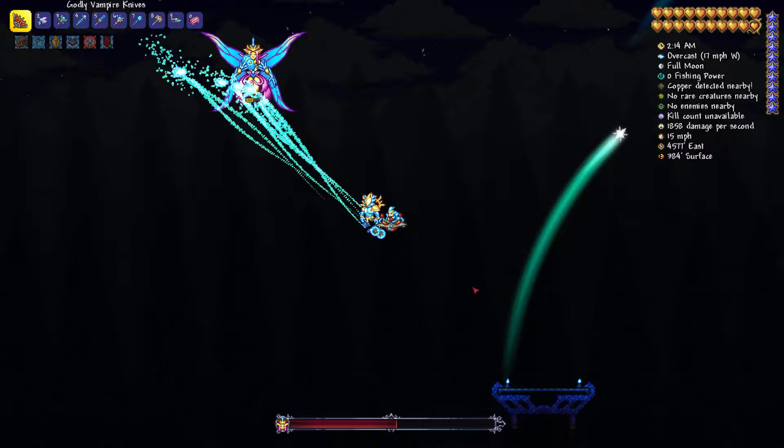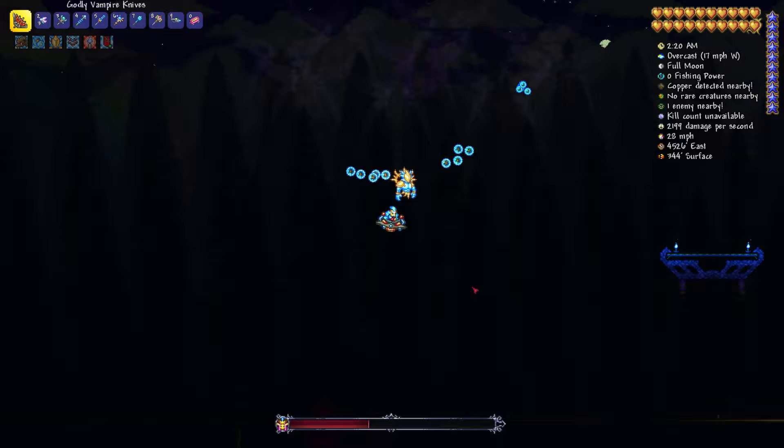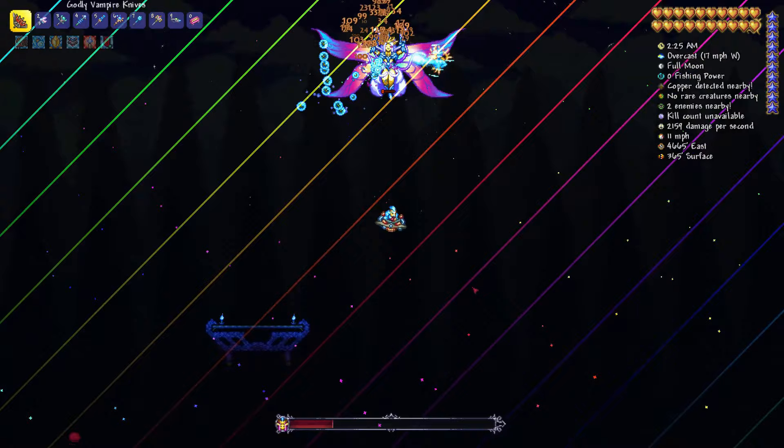The boss does have two stages: the first stage being when they are above half health, and the second stage when they are below half health. Each set of attack patterns loops when reaching the final attack in the sequence.